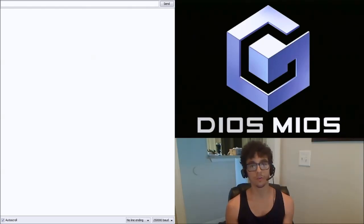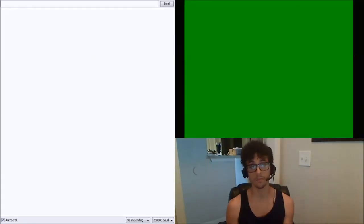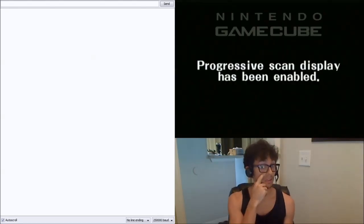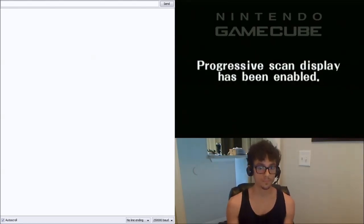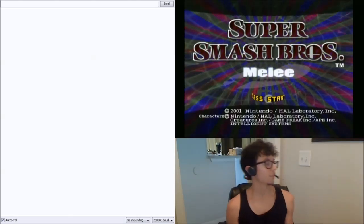On the left side of the screen, you can see the Arduino output. Currently, the Arduino output is connected directly to the PC, and all the information is going to be displayed there. I'm going to get in a game, and you should see stuff show up on the left side of your screen.